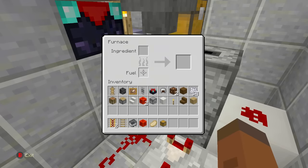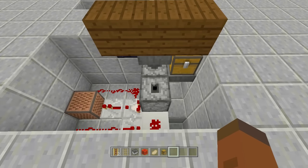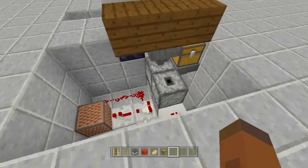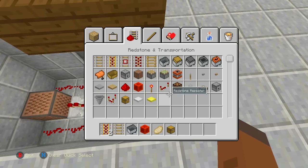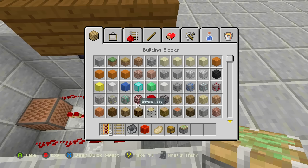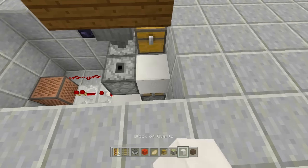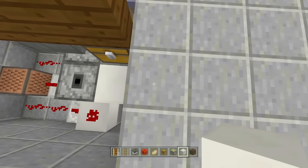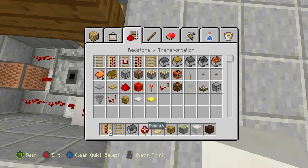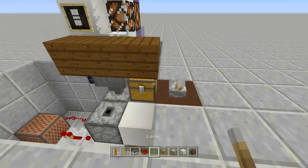If someone throws in a non-smeltable item, it'll get stuck and break everything inside your build. To fix this, place a sticky piston on the right-hand side, place a floor block of choice above it, then dig down three blocks and place a block with a piece of redstone on top, a redstone block above that, and a lever — when you flip the lever it closes the access panel.